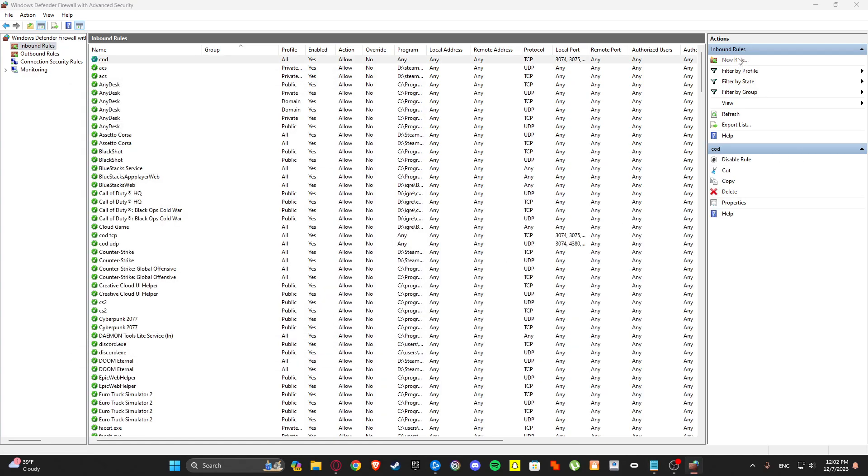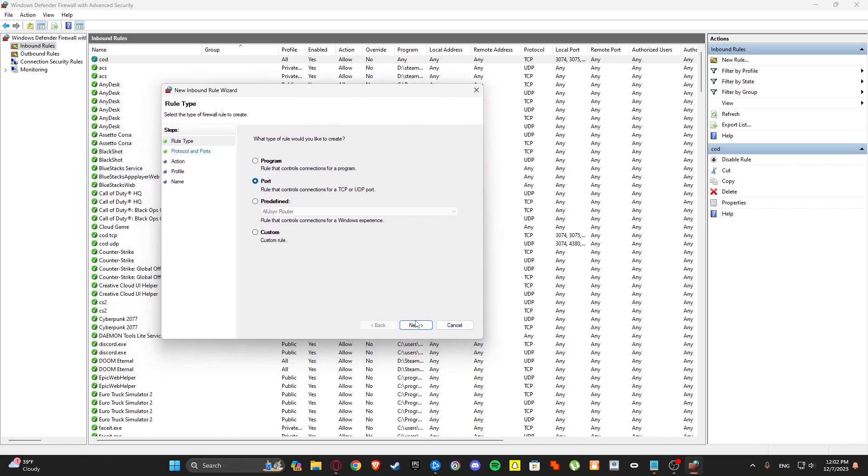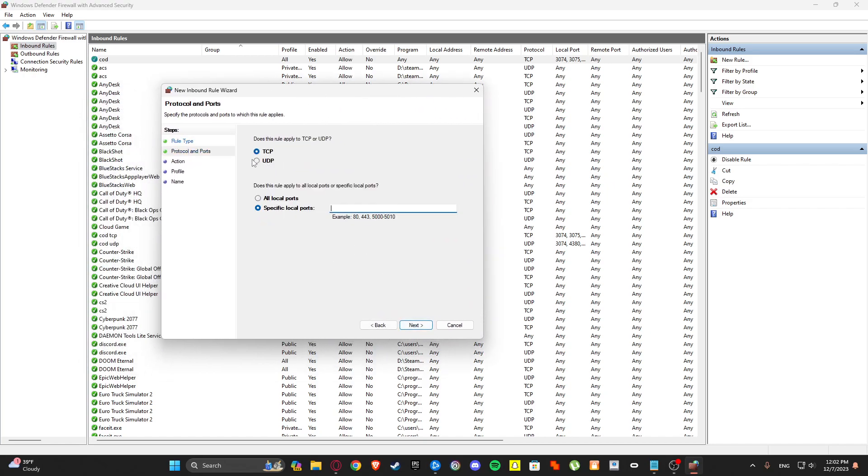Click New Rule, then Port. Click Next, but make sure to select UDP, and we have a specific local port for that also.